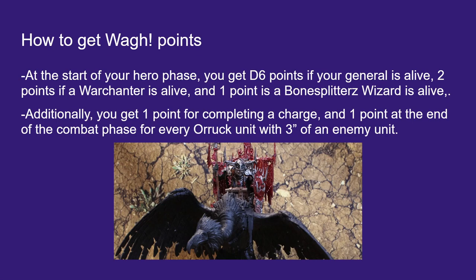If your general is alive at the start of your hero phase, you get D6 points. If you have a War Chanter alive, you get 2 points — not for every War Chanter, but just if there's one alive. And if you have a Bone Splitters Wizard alive, you get 1 point. So if all these units are alive, we're going to get 3 plus D6 points. Additionally, whenever we complete a charge, we get a point. And at the end of the combat phase, if we're stuck in combat, we generate a point per unit.